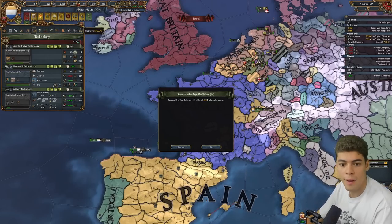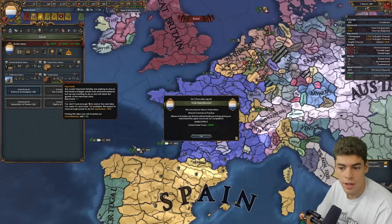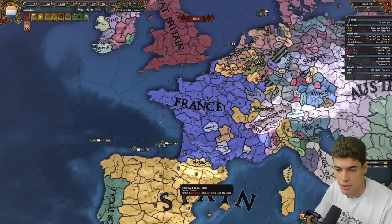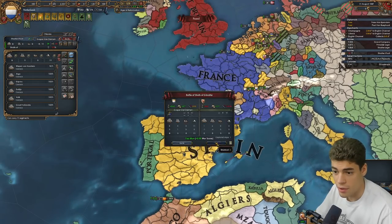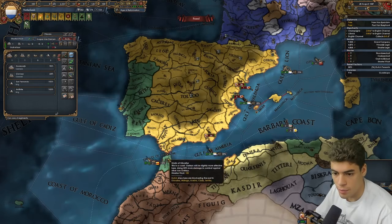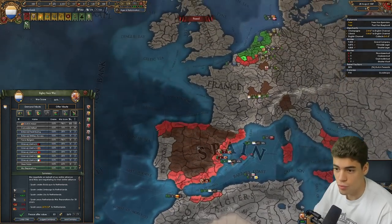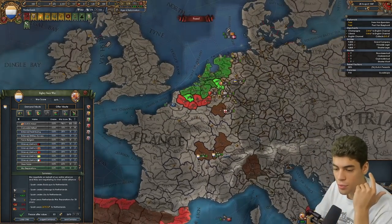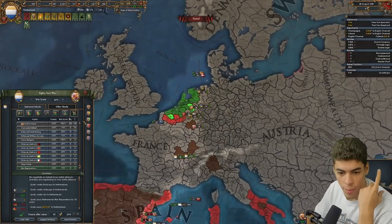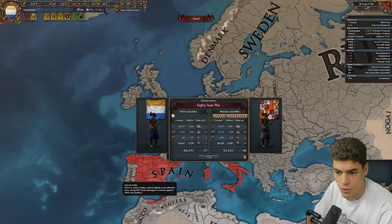The actual Dutch would have absolutely just taken independence at this point if it was offered to them. Instead of taking that, we're going to go for trade ideas and start going down the trade ideas route instead of taking the next diplotech. So we are going to try and squeeze as much war score out by heading around here, murdering a heavy ship and blockading what we can blockade.